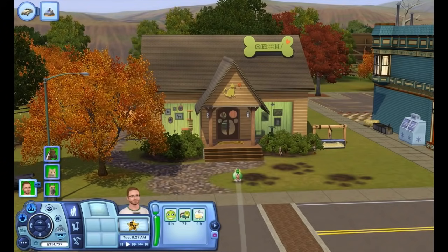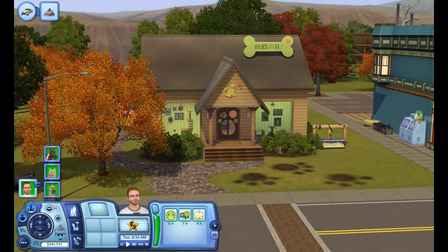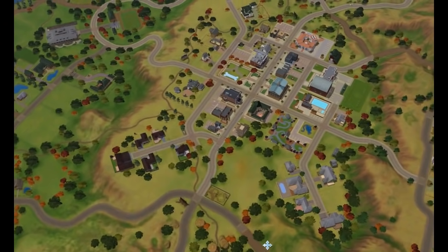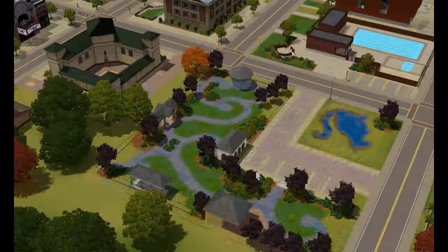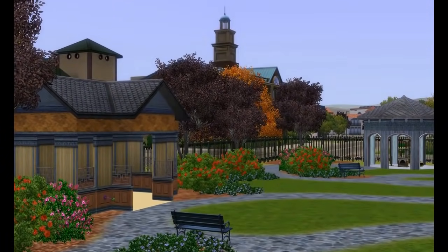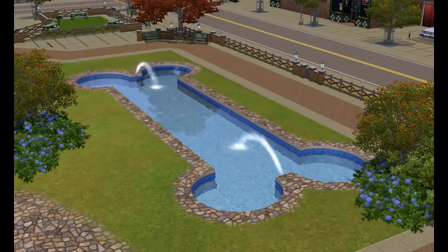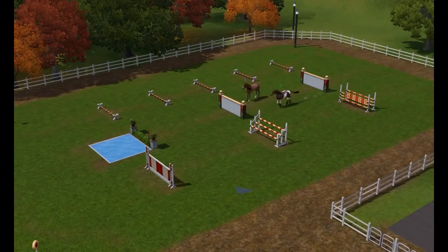If you have the PC limited edition, you also have the pet store — a lot you can place anywhere that acts like any walk-in lot where you can buy and sell pet-related goods and do adoptions. There are also a few new lot types that come with Pets, essentially parks tailored to specific animal types. You've got the cat jungle filled with cat things for scratching and sleeping, a dog park with open space to play fetch and a bone-shaped pool, and a place for horses to run around and practice jumping and racing.